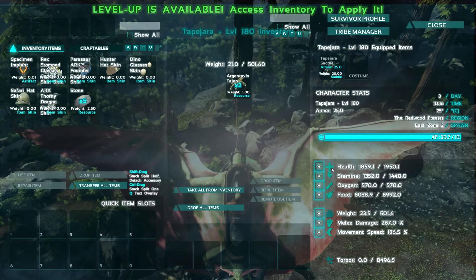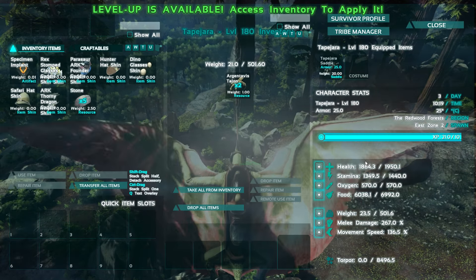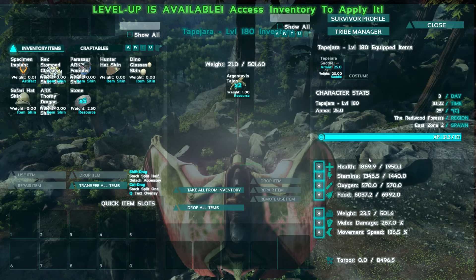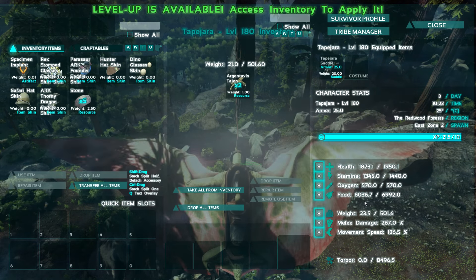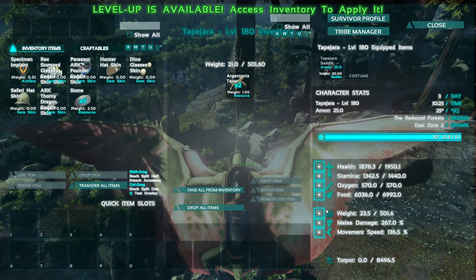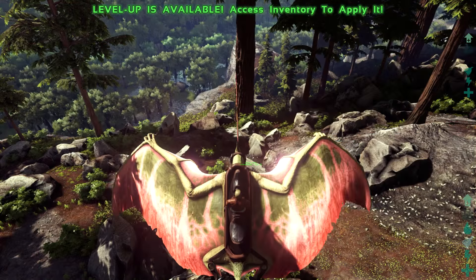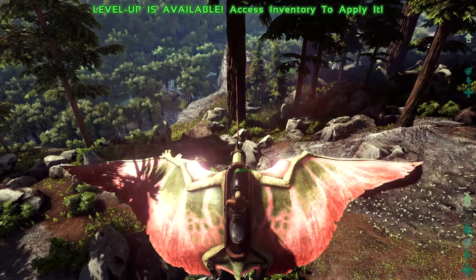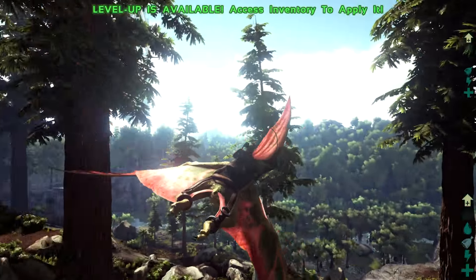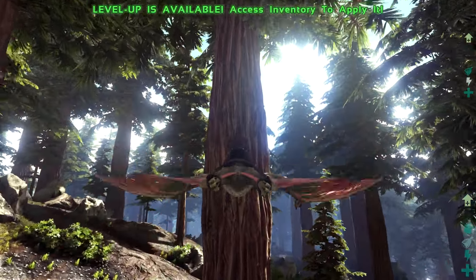Looking at his stats: health is pretty much 2k, stamina 1400 — that's a lot — oxygen 600, food 7000, weight 500, so you can carry a good amount which makes sense since he can carry multiple people. Melee damage 267%, movement speed 136.5%. Torpor is 8.5k so it will take a good amount of tranq arrows to knock him out. Your best bet might be to grab an Argentavis to chase one down.